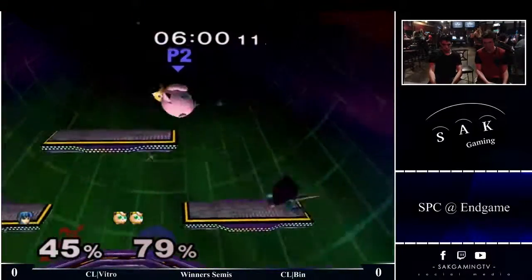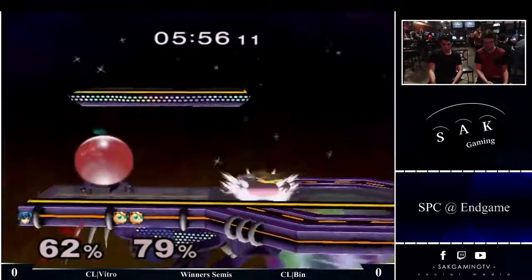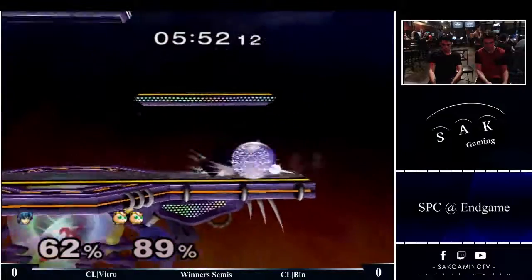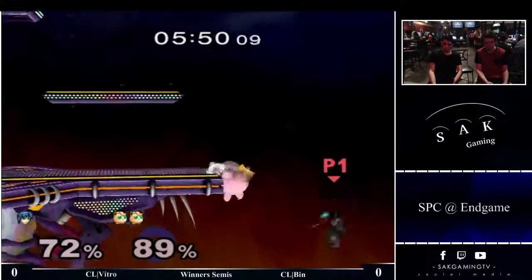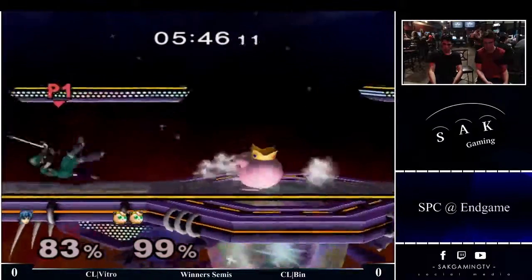I know that down smash tip or down smash works, but they always DI upwards in the air so I can never actually hit a down smash. Although I think it might be tough timing on some of the down-away DIs, because I tested it with Axe and had trouble hitting it on him. Nothing's that easy in Melee.